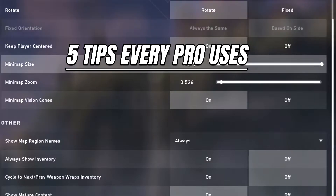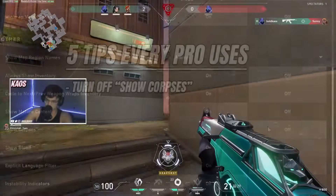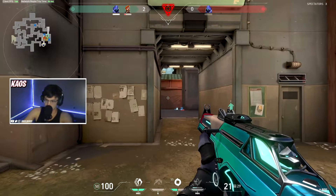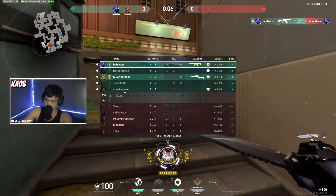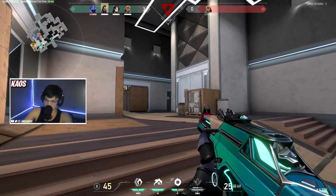The first tip is to go into your settings and under your general settings, turn off corpses. There are two reasons for this. First, having corpses on actually hinders your FPS — they offer no real benefit, so you might as well turn it off and allow your computer to run the game a little bit smoother.